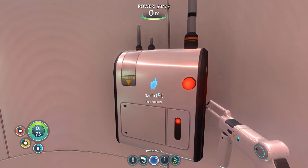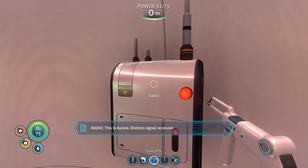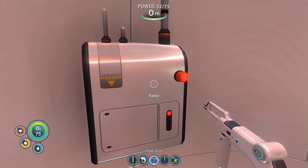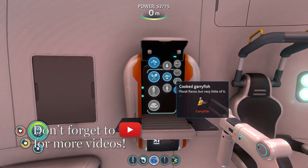Radio. Play message. This is Aurora. Distress signal received. Rescue operation will be dispatched to your location in 9 hours. Continue to monitor for emergency transmissions from other life pods. So, in other words, we're never getting saved. We're never getting saved - it's all on our own. We do what we gotta do.